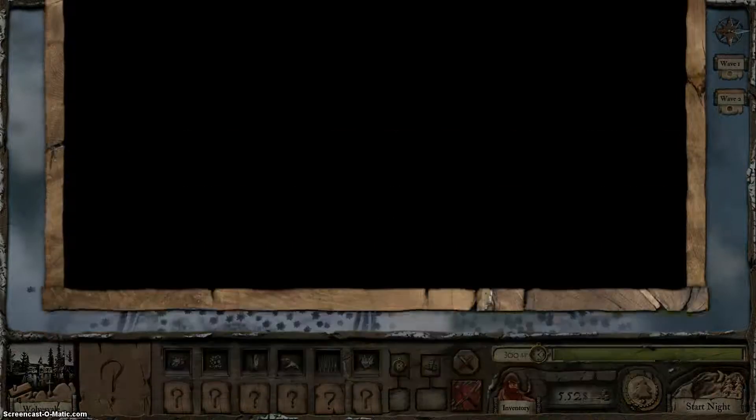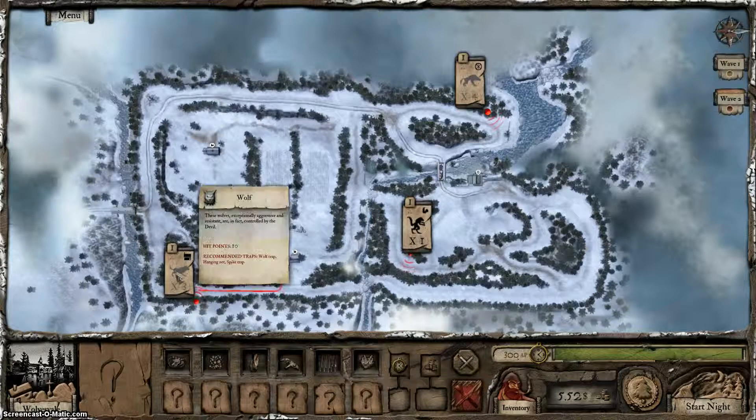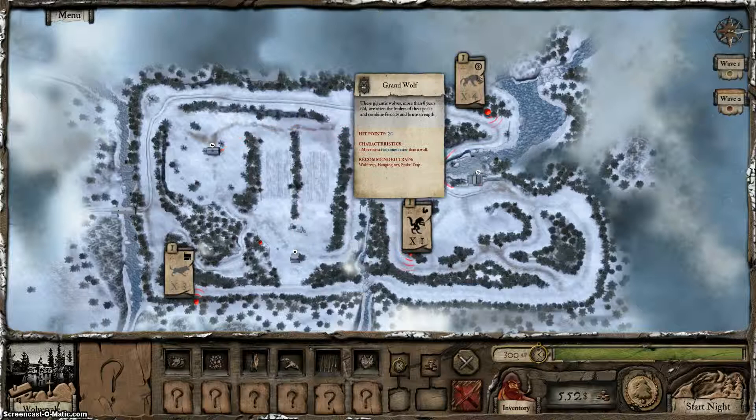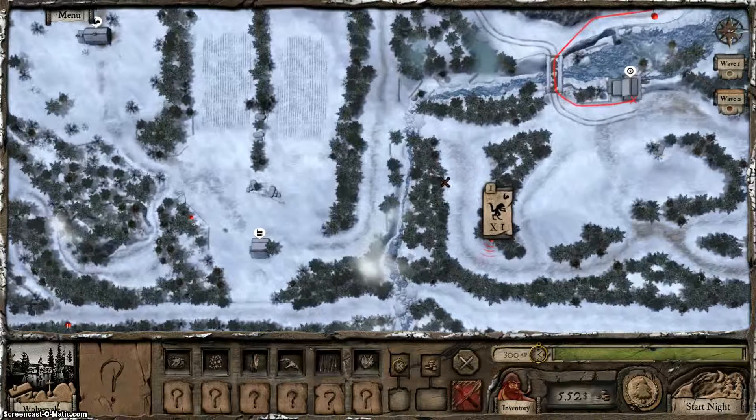There's a tutorial for wind, which is fine. Here's the way it starts: there's three wolves, and then a werewolf, and four of these Grand Wolves. So we could spend a bunch of money and throw it on some traps to kill the wolves and then take out this guy.